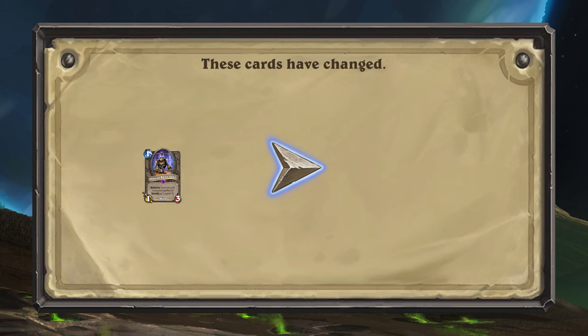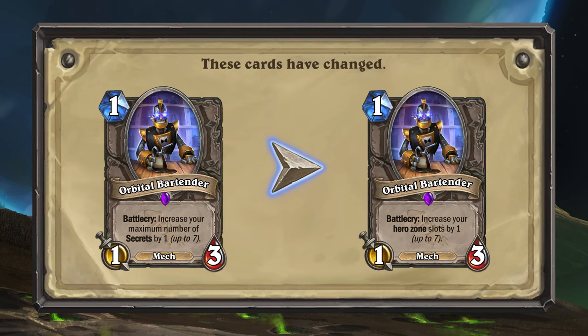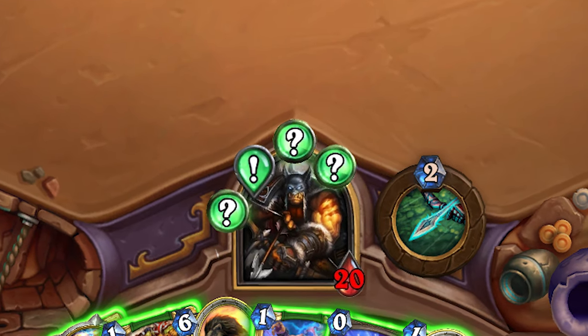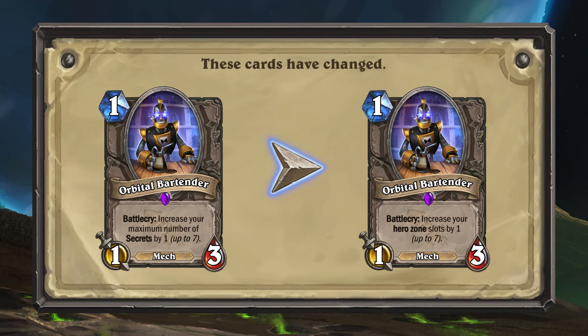The next card getting buffed is Orbital Bartender. Orbital Bartender will no longer just increase your maximum number of secret slots, but will now increase all slots in the Hero Zone by 1, up to a maximum of 7. I struggled a bit to describe this update, so I used a phrase never seen before in Hearthstone: Hero Zone. The Hero Zone is for any card or effect that exists around the Hero Portrait, such as Secrets, Quests, Auras, Sigils and more. You can usually only have a maximum of 5 of any of these effects at any given time, but with the update to Orbital Bartender you can now have up to 7!